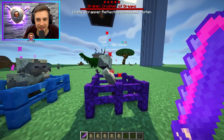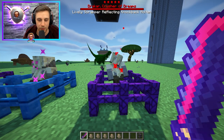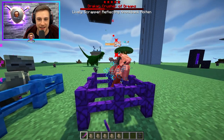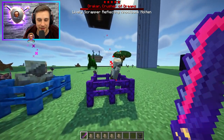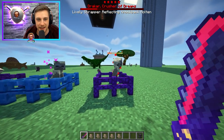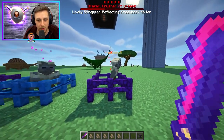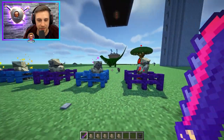Let's see how tanky this guy is. This one has got lively, scrapper, reflecting, knockback, molten. We'll talk about the affixes in a second, but I have a great cleaver here and you can see how much health he has overall. The great cleaver, I think by default, should be doing 40 damage on second and above hits. And this guy's lively, so he's also gaining bonus health — he has a passive health regen.